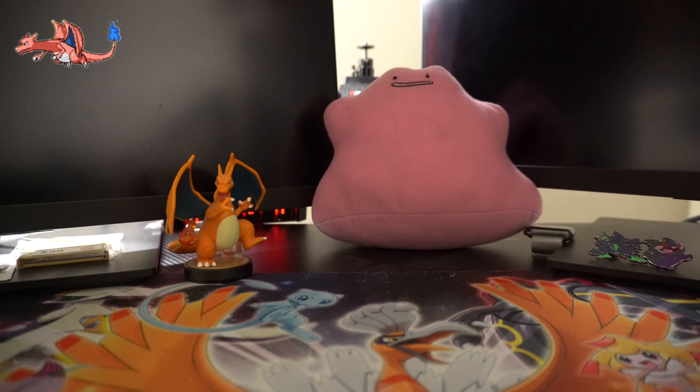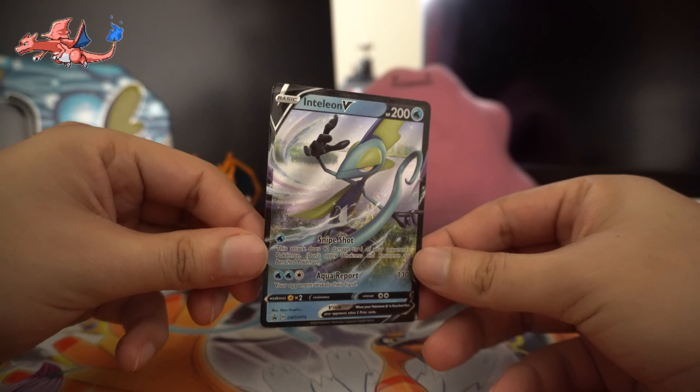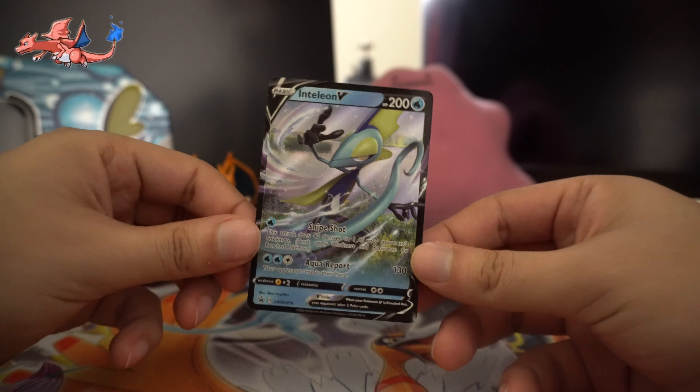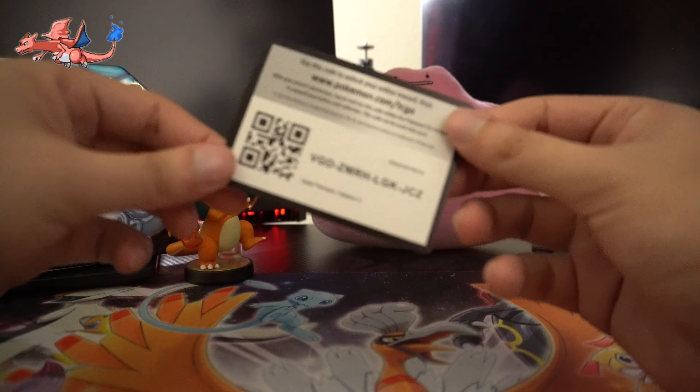Yummy yummy, I haven't opened up one of these in such a long time. You have no idea how hard it is to find Pokémon cards in my city. So we got the first promo — comes with the Intelleon V card, looks very nice. I don't believe I have this guy in my collection just yet, so I'm about to sleeve it.